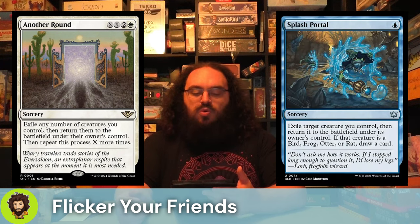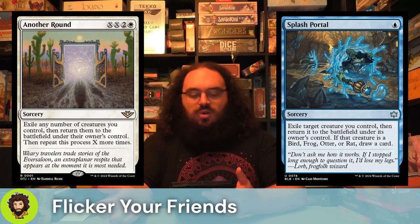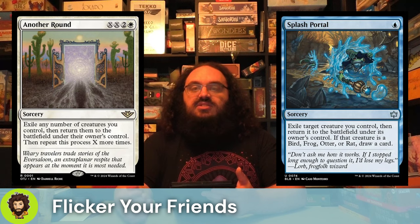We're also running Splash Portal. This is new — it's from Bloomboro. Not my ideal one, but it's definitely decent tech. We don't have a lot of Birds, Frogs, Otters, or Rats in this deck to really trigger the effect to get that extra draw, but it is a nice single blue mana to flicker a creature, so I think it's still pretty worthwhile.